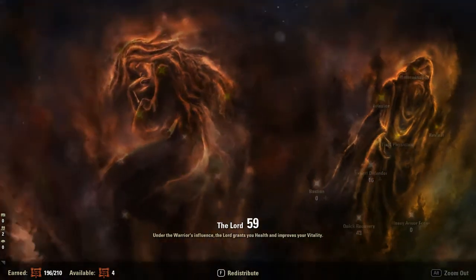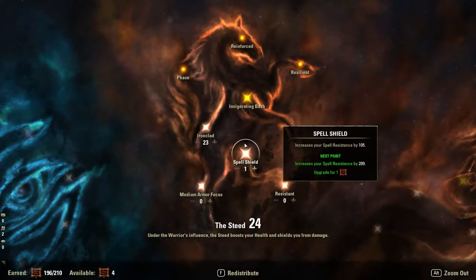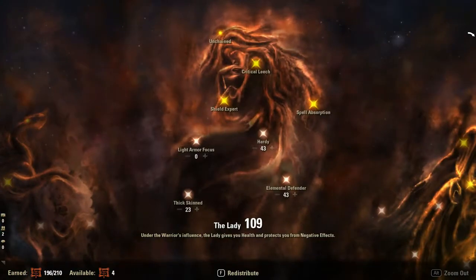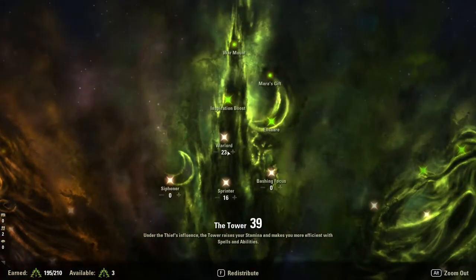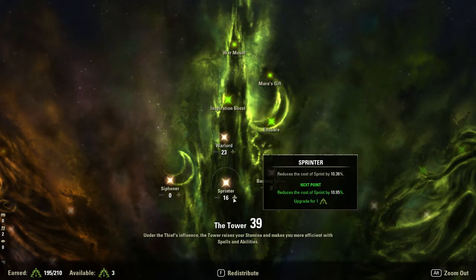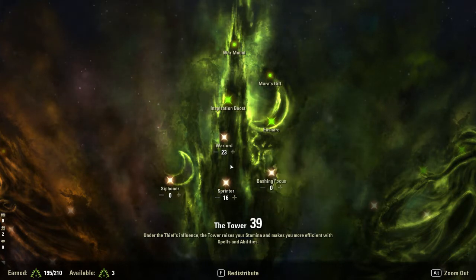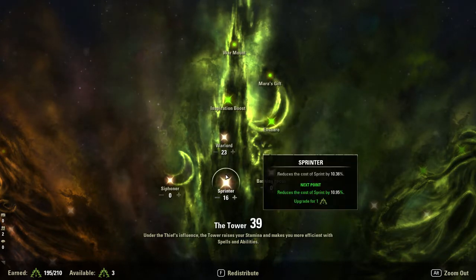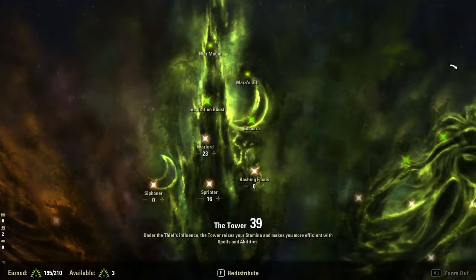I do have some spare champion points which I plan to put into Spell Shield and medium armor focus, just enough to get a little extra. Moving on to the green tree, I have 23 into Warlord, reducing the cost of Break Free by 10%, and 16 into Sprinter, reducing sprint cost by 10%. The new champion point system is so front-loaded you can really get away with putting points everywhere, and these both really help — especially when you're already wearing medium armor and getting a reduced sprint cost.